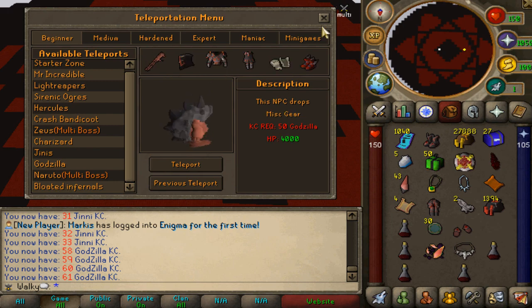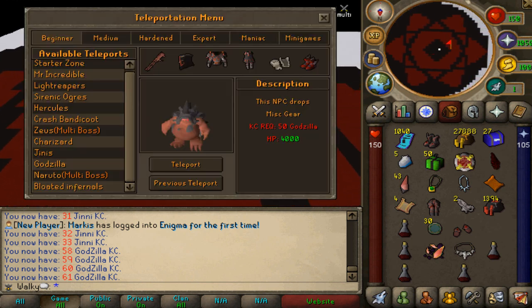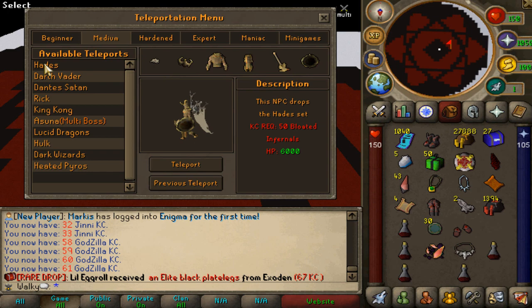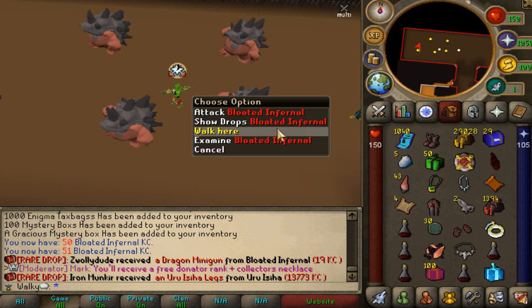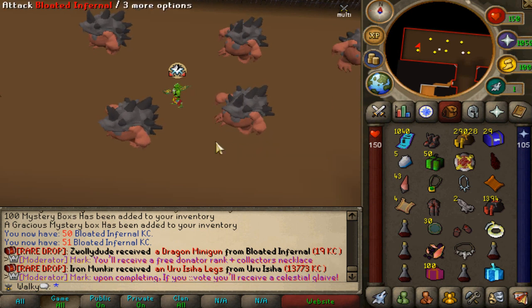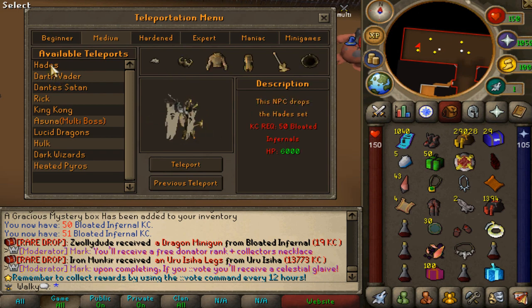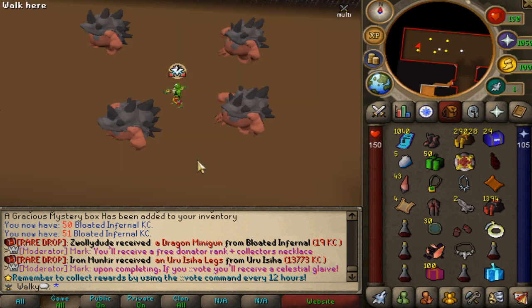We're almost through the entire beginners list. Narutos require 50 kills in total, but actually we don't even have to kill narutos because we can go to bloated infernals with 50 godzilla requirements - so we can skip two mediums. The next zone requires 50 bloated kills. Let's kill them - 50 ramos, aka bloated infernals, are killed. Absolutely awesome - first medium zone unlocked.